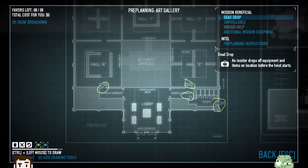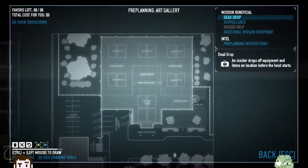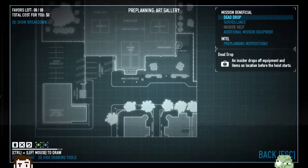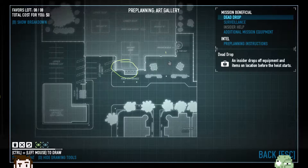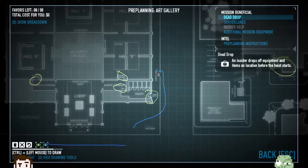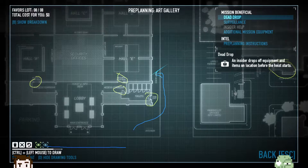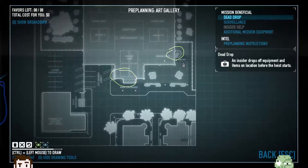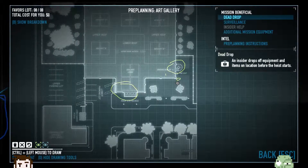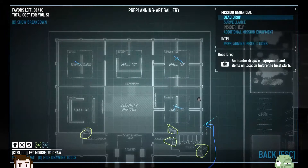We're going to start somewhere in front of the building. If we move to here — there we are. Roof access? There's a spiral staircase to get us onto the roof, like over here to the right. Above each of the halls, there is at least one open skylight.